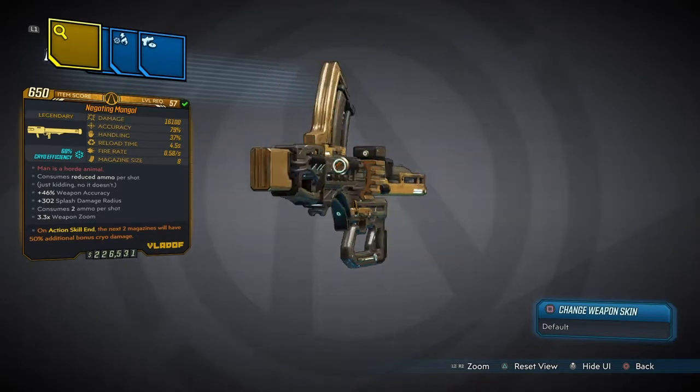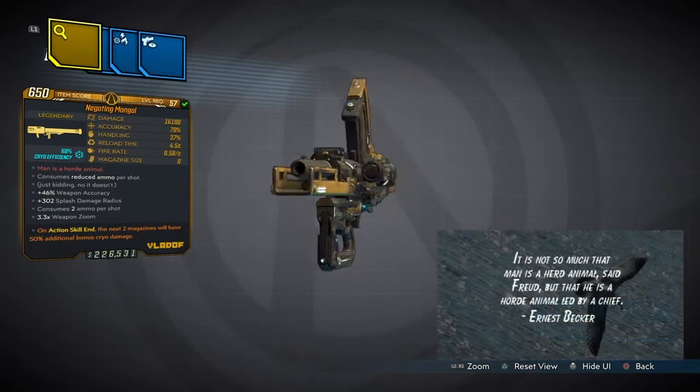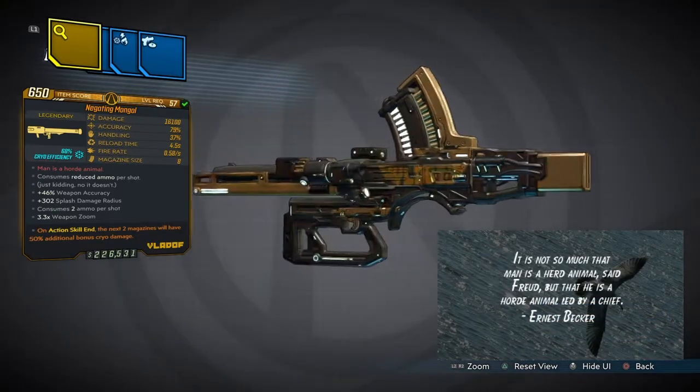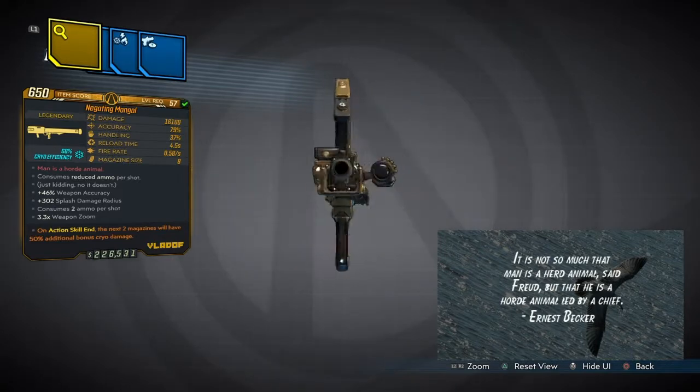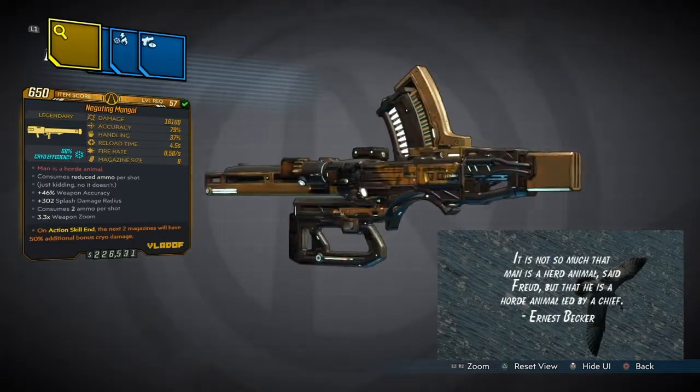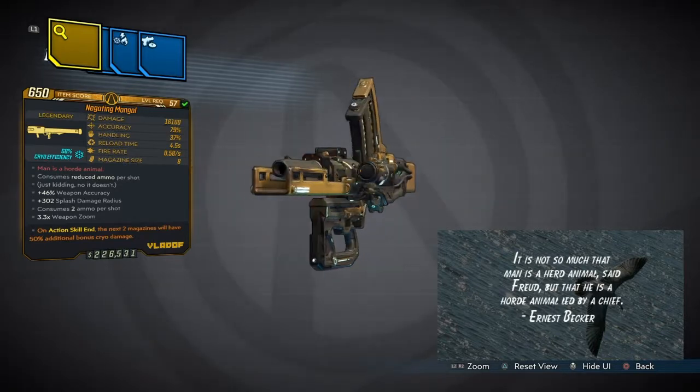Now this does come with the red text: 'Man is a horde animal,' which is actually a reference to a quote from Ernest Becker. It goes like this: 'It is not so much that man is a herd animal,' said Freud,